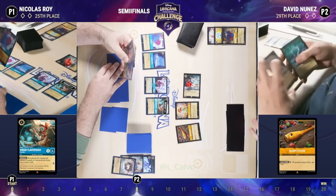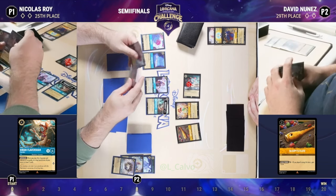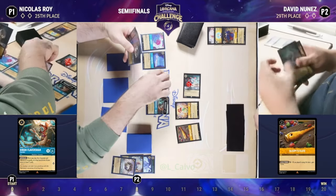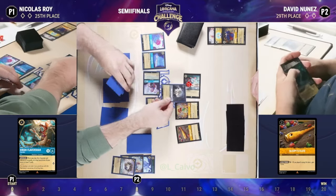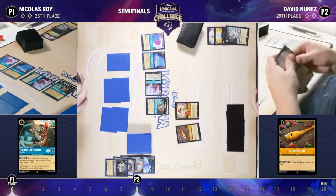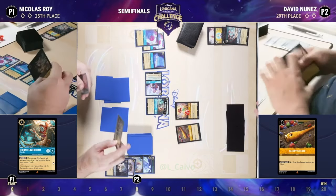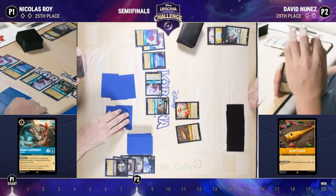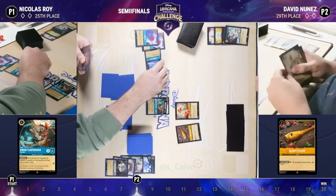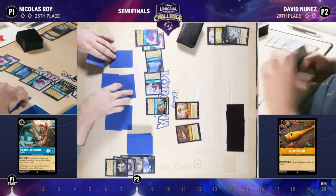We've really seen Along Came Zeus and how strong it can be — one of my favorite songs in Steel. It's a great card to find because we talked about during the last match how important it is for these Sapphire decks to get a Flavisham online early to do a lot of work in the midgame, drawing you two, four, six cards perhaps. Along Came Zeus can do a significant amount of damage to that Flavisham, although the Resist one from Cogsworth is going to help him out just a bit.